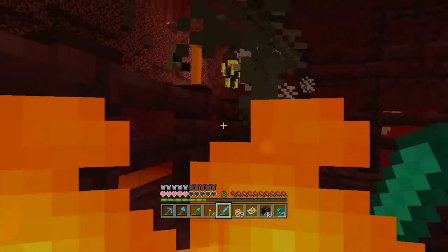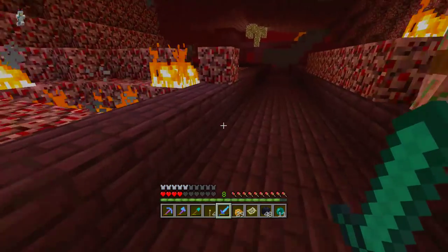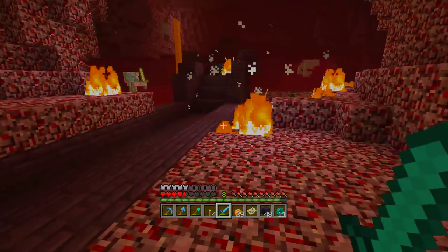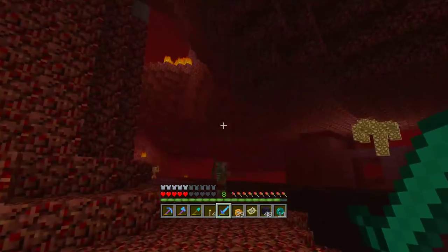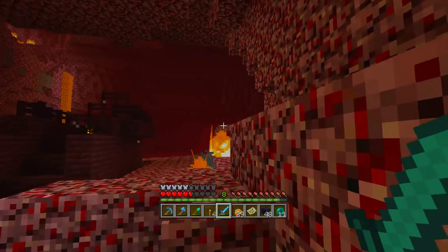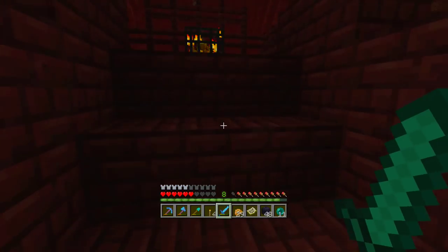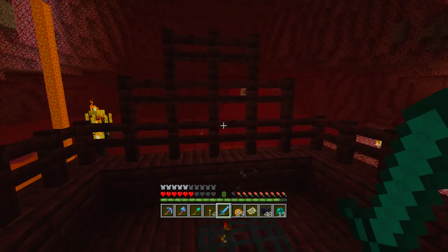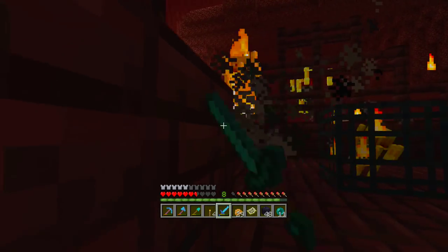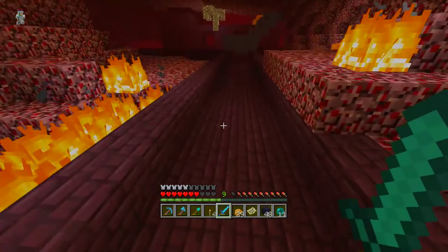I have a knockback one, maybe knockback two sword, and it does make this whole ordeal a lot more difficult than it needs to be. We have two blaze rods, we need one more — let's just get out of the way of that ghast up there and hope this blaze spawns without jumping over a pit of lava. There we go, we got a single spawn — we just need to make sure he doesn't fly. Yes, we got the final blaze rod, and we can get out of here.